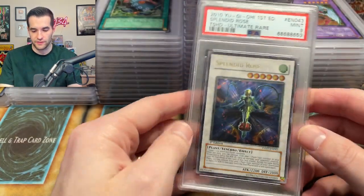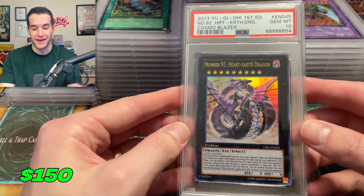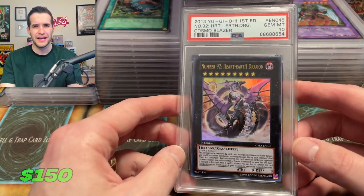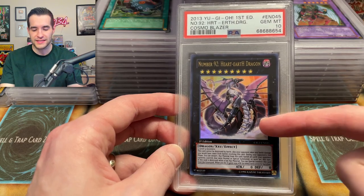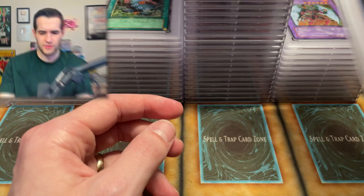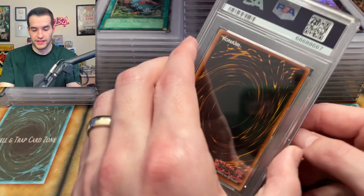Another one of these — I actually got this in a collection or something. Something weird happened where I got a PSA 10 of this and now I have another one. I actually pulled this one — I believe Number 92. I might've gotten that in a collection. That's still a cool 10. We've got a Bubble Blaster — for those Bubble Man fans, that's pretty cool. Centering is definitely a little bit off on that, and I got a 10.